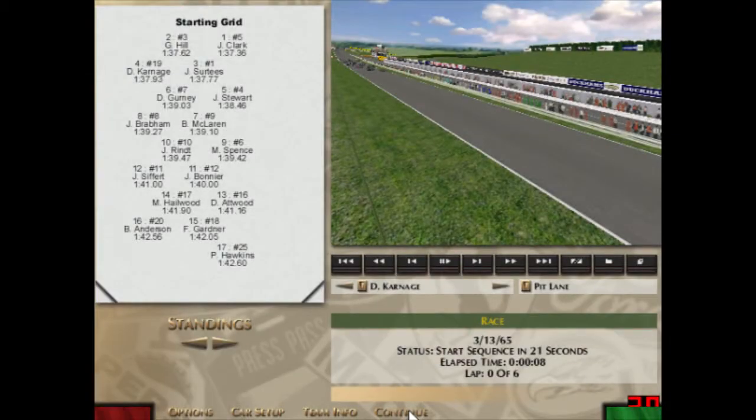Here we are for the second race now. Jim Clark starts on pole again, Graham Hill starts in second again. I had a much better qualifying session this time with a 137.93 — still probably could have done better, but after I turned that lap in I just about stopped. I thought, you know what, good enough compared to how I had done before. So hopefully this race will go better, and we'll just get right into it again.